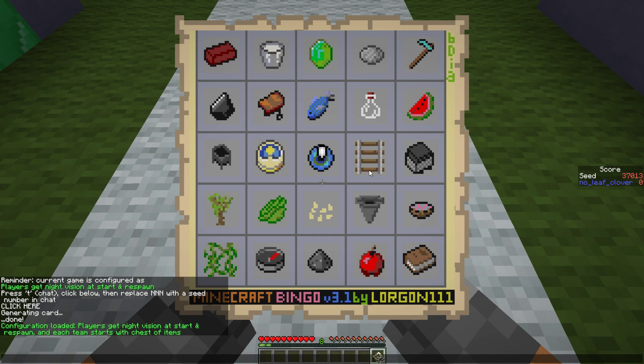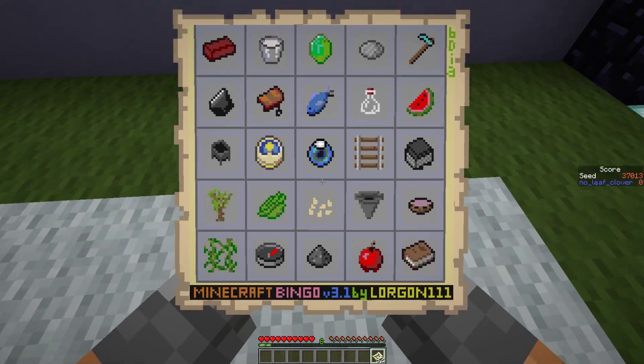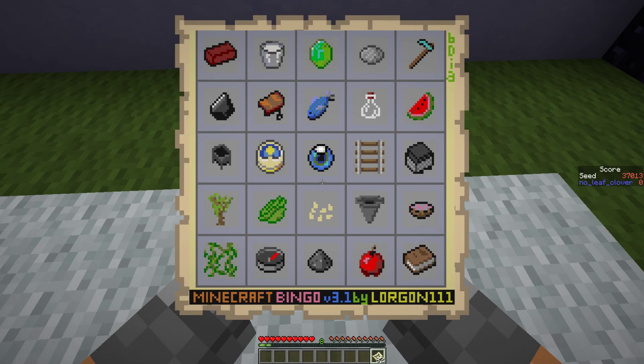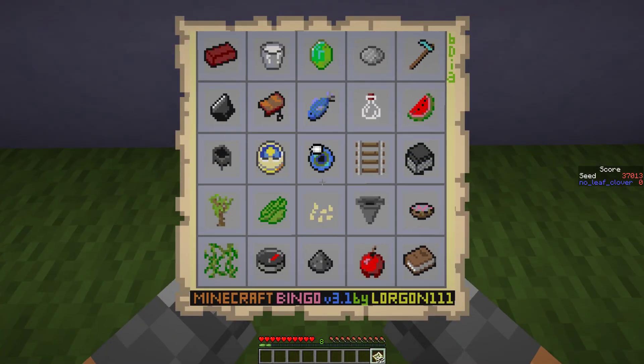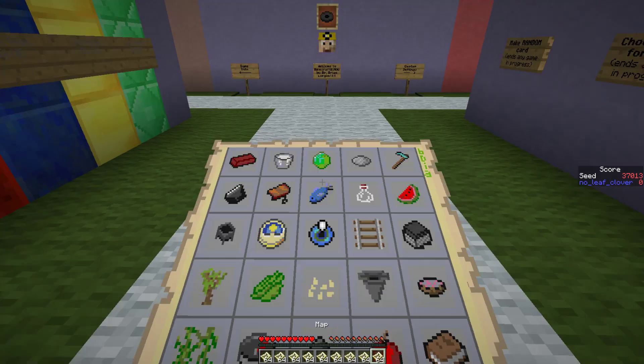No to saddle, no to ender pearl and emerald. This left column is better - upper is slow and it's more iron. No to the bone option, and the diagonals both have the ender pearl. So we're going for that left-hand column: nine iron, a vine - that might be tricky - but there should be a swamp around somewhere. We need the acacia sapling, there's a desert somewhere, flint and clay. Pretty straightforward list.